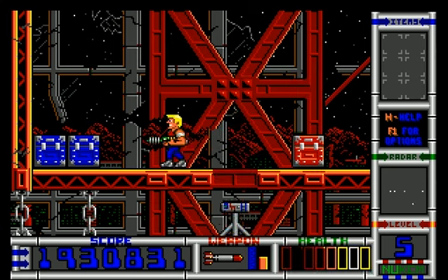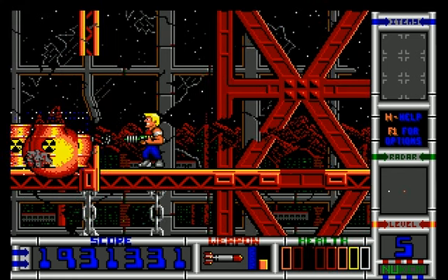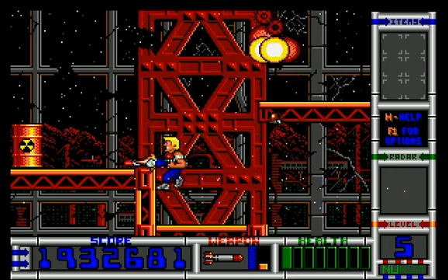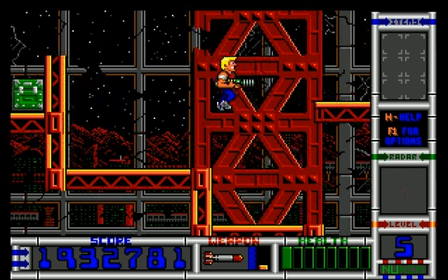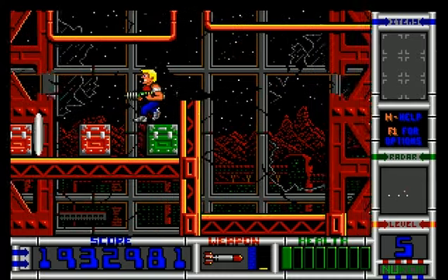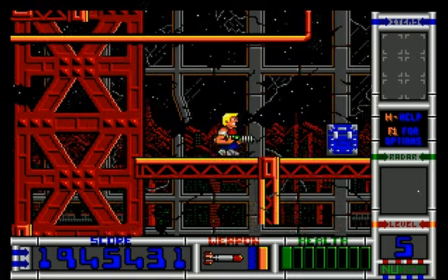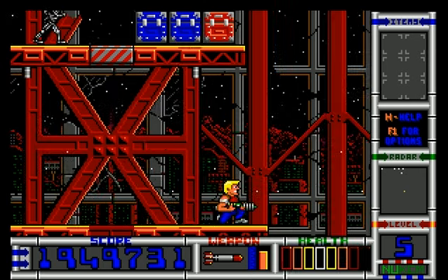It looks like I'm gonna have to go up. Now I'm in some dire straits when it comes to health again. Looks like I created a shortcut. Oh good, now I can actually take two hits. I'm running low on this ammo. So that's the way I'm gonna get up there. Hopefully there's health. I said health, not enemies — they don't even sound the same. Well, there goes full health.